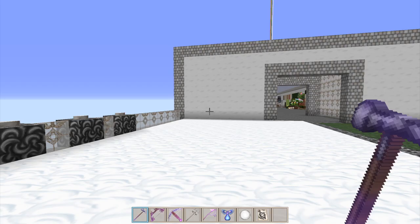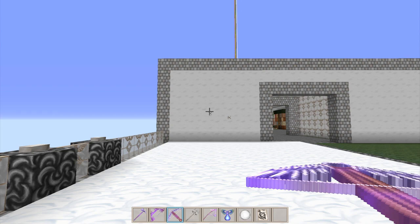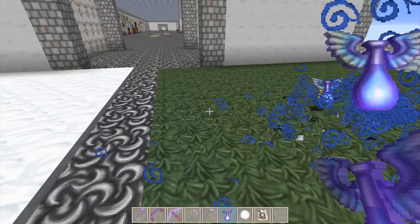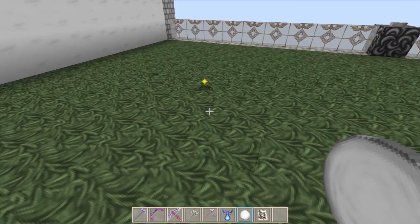Then we're going to check out the enchanted bow - look at that, it's like an elvish bow, I love it. There's the crossbow, and we're going to throw a trident - very nice. I like that so much. I want to test out the fishing rod - there you go. And then we're going to throw some bottles of enchanting to look at the orbs and the swirlies - just like the other Wolfhound resource pack, they're kind of like little stars.